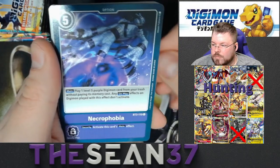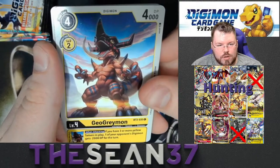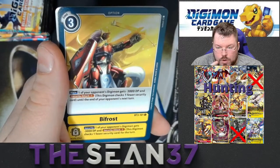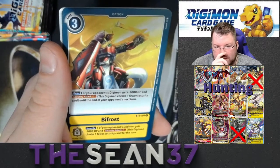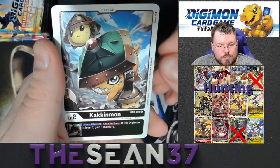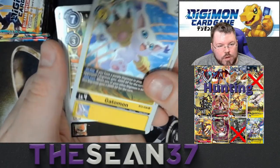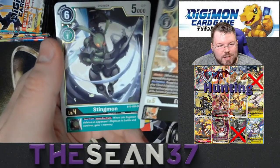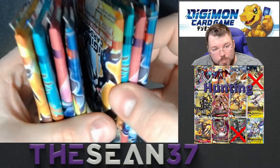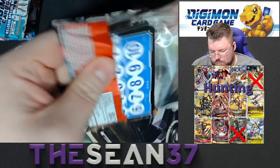Hawkmon, Necrophobia, Skull Mirromon. So we should still get two secrets out of this side of the box which should be pretty good. Geogrammon, Lavorvomon. I will take the alternate art Omnimon Alter S — that is the second from the top left of my hunting list, for those of you that don't recognize it just from the card art. Kakinmon and Gatomon. Edamon and Stingmon. So we have four packs left and as long as those alternate arts did not take the place of our secret rares, we have two secret rares out of these four packs.